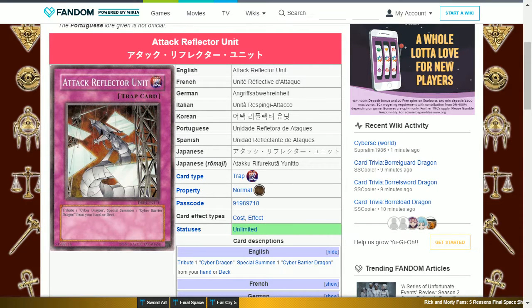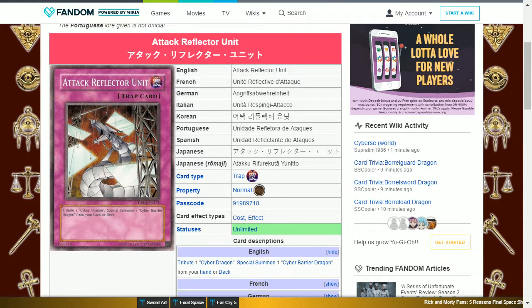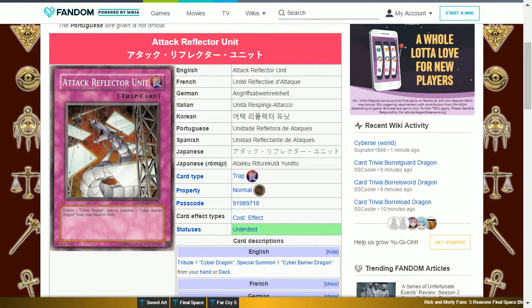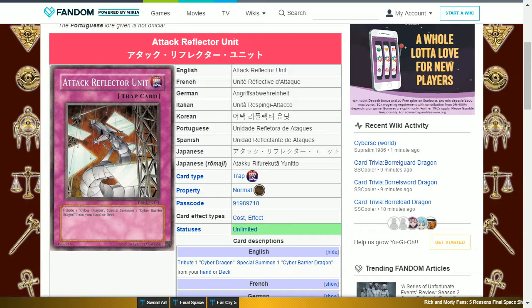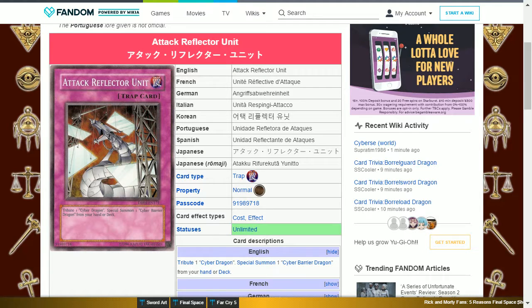Attack Reflector Unit is an Ultra Rare, gained by winning 3 duels against Zane. This is a normal trap card that says: tribute one Cyber Dragon, special summon one Cyber Barrier Dragon from your hand or deck. This is able to evolve your Cyber Dragon to a card that is very defensive, but can also stop one attack per turn. This is best used in response to an opponent's attack, or to protect your life points if they have a decently strong monster on the field.